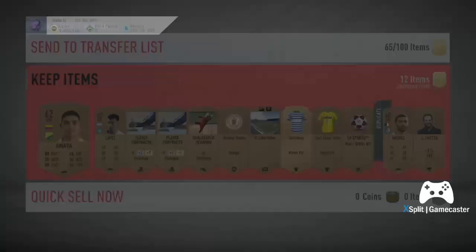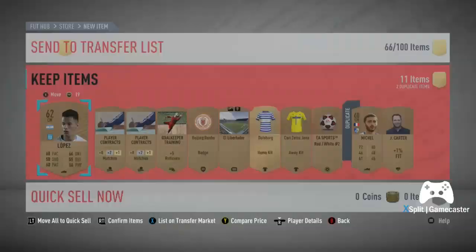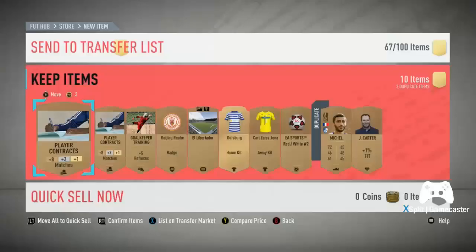You can see how quickly you can make coins, and that's just off the basic price of 200 coins. You'll pack players that are worth 1k, 2k, sometimes even up to 5k depending on league SBCs, so it's definitely worth doing if you're struggling for coins.